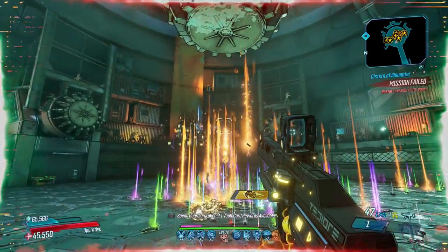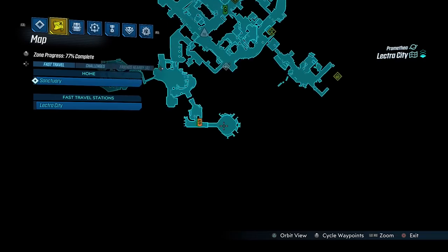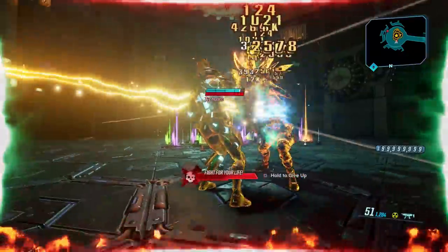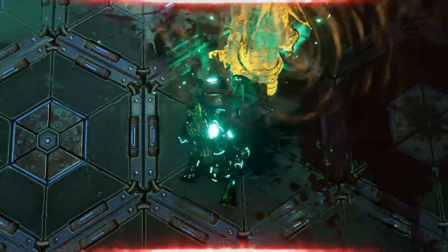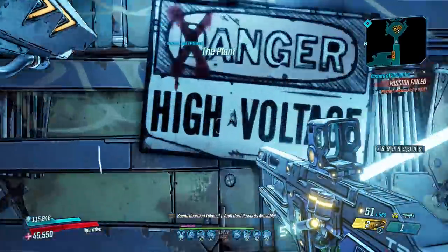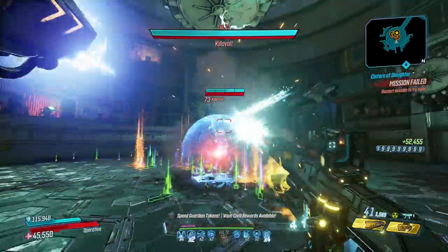The last honorable mention is Killavolt, a boss known for dropping the Monarch, who you fight around in this area of Lectra City. This is a farm that if you want to repeat you will need to die, as regardless of him dying or not, when you respawn — just like the Jackson 5 — Killavolt will be there. He is immune to shock and has a big shield which is annoying, making radiation the best element to use on him.